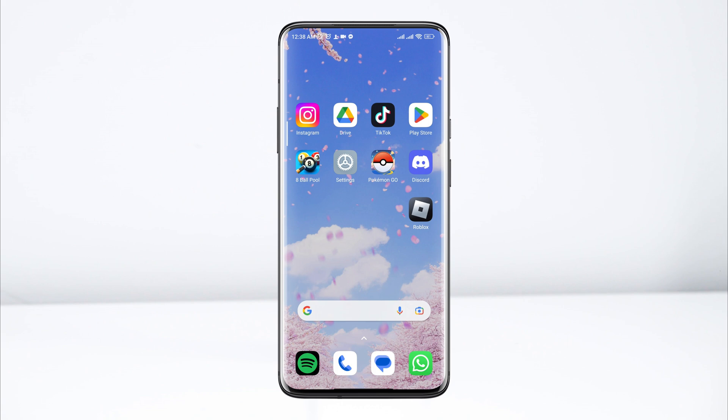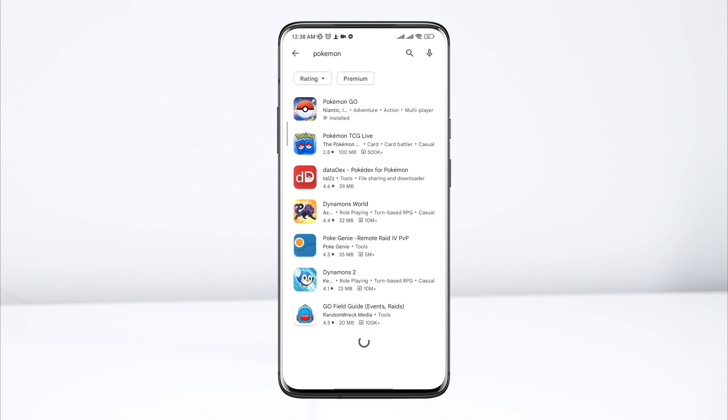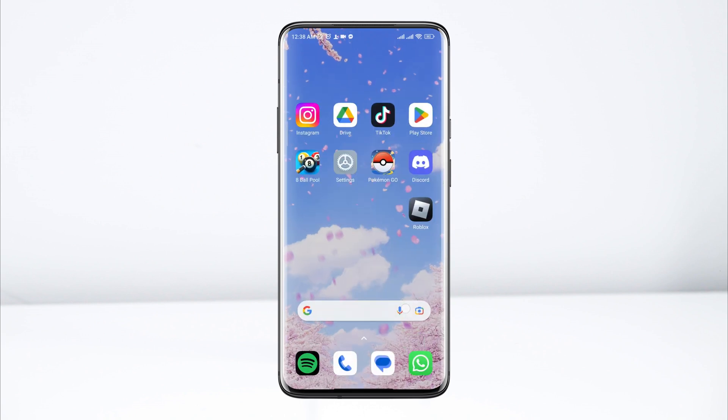Before you reopen the game, open the Google Play Store. Tap Search and type Pokemon Go. Look for an update, and update the app if you find a newer version available.